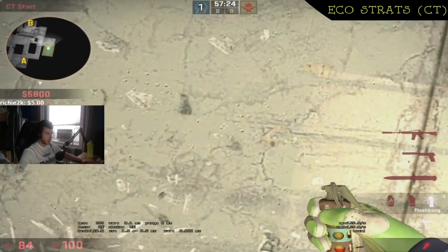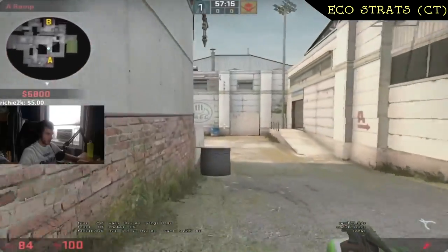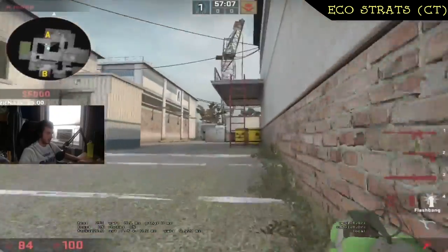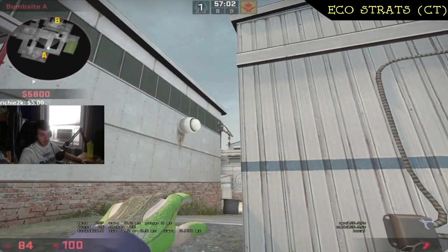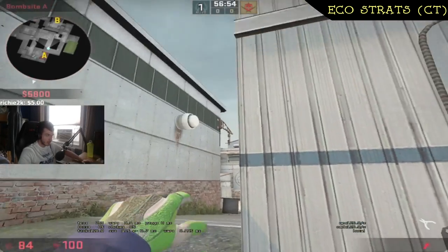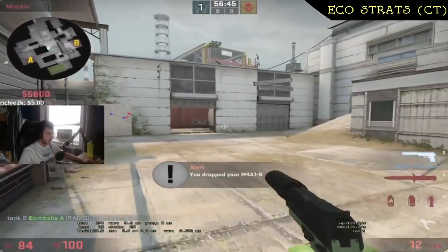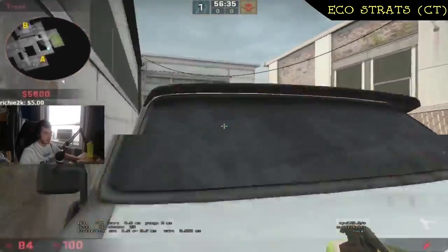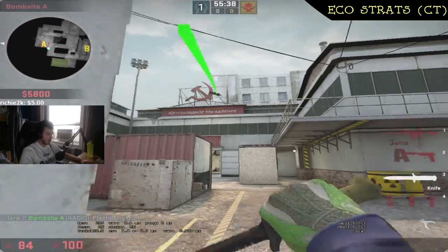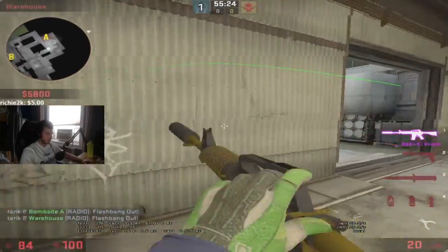Let me show you two eco round strats. Eco strat number one requires one flash. Have all your teammates run truck into highway and line up on this wall. You come with a flash and tell them to let you know when to flash mid — on an eco round the enemy will probably come out mid chasing ecos. The second they hear someone, you pop the flash, everyone at mid is blind, your guys all swing — you kill two, grab the M4, win the round. Eco strat number two: have two players go to fork, sit on the wall with P250s — when they hear someone, pop the flash and take the easy P250 kills. Win the round.